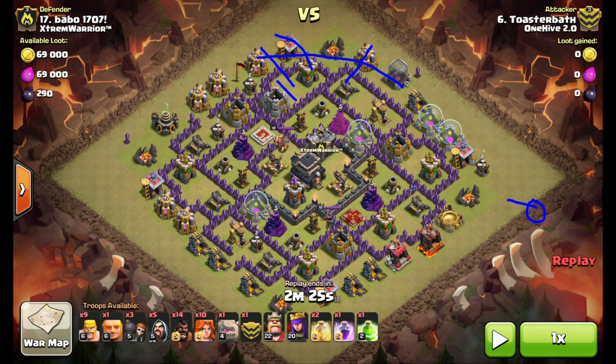I drop my clan castle, which has two witches, a wizard, and a couple of barbs in there. Then my Archer Queen takes out the clan castle troops. The golem goes down to create my funnel, taking out these buildings, and then a couple of wall breakers to get through the first layer.